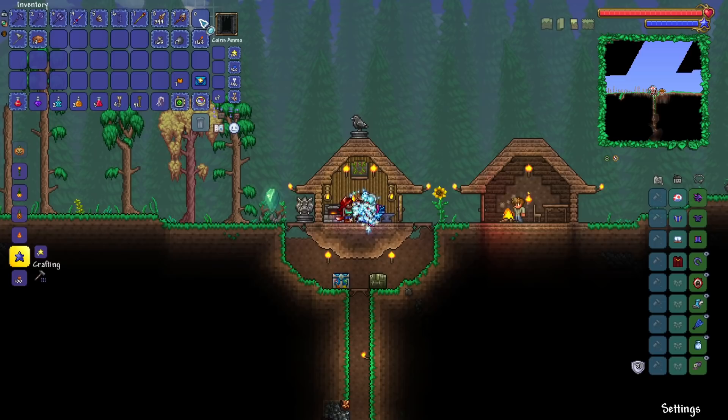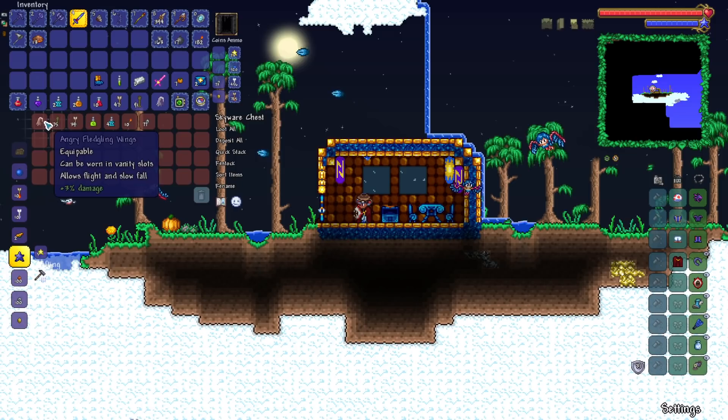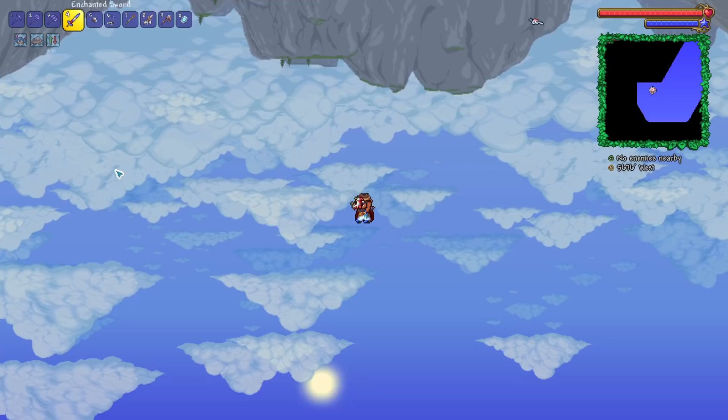I'm pretty sure we're nearing the far right-hand side of the world. Let's get ourselves back home and let us check out the left-hand side of the sky. Sky Island number three — okay, what have we got? Another load of fledgling wings. Okay, interesting I guess. This is how much we've explored so far, ladies and gentlemen — we've got a good amount explored already and basically we've just got to keep on going. Onto our final gravitation potion.